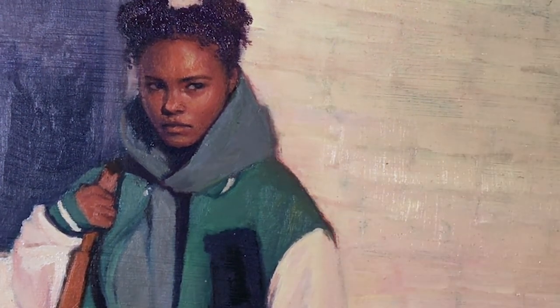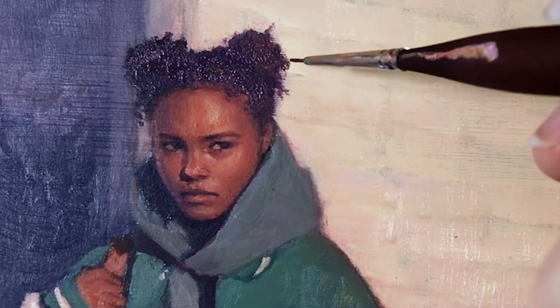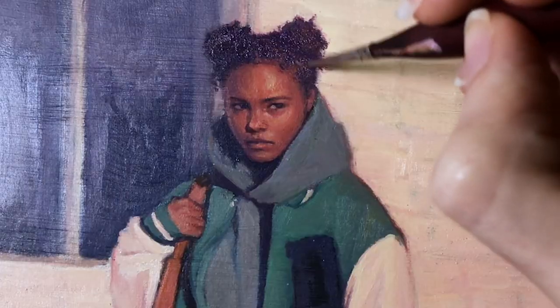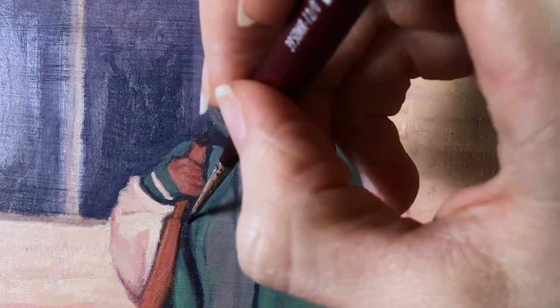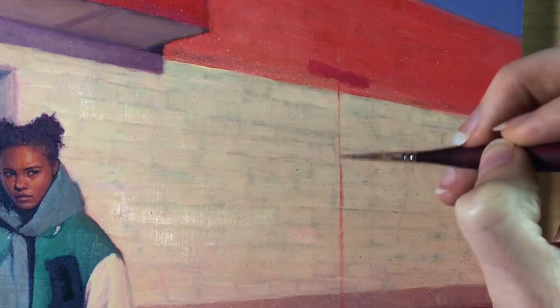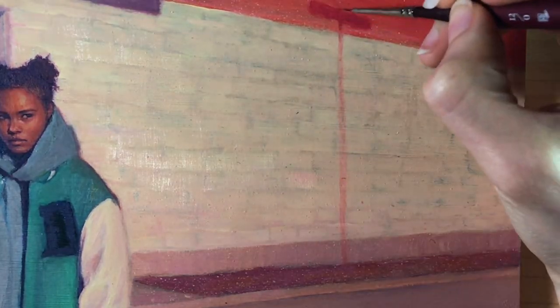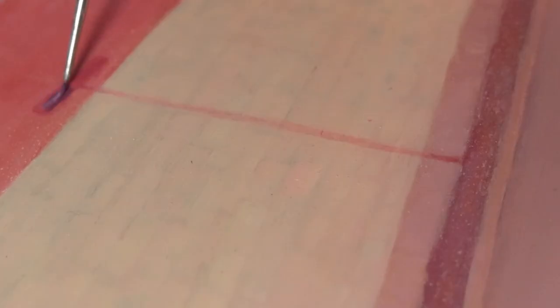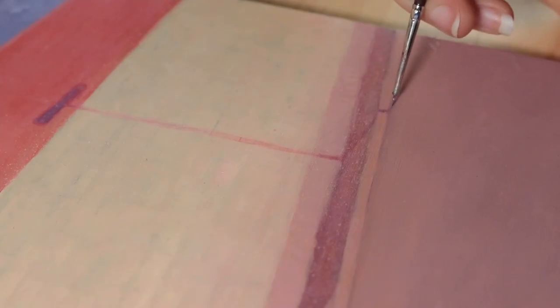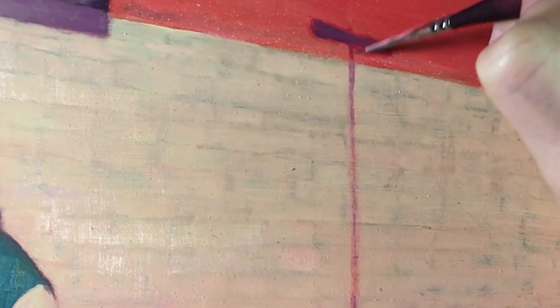I decided to go in with a pink color around the edges of the figure to make it really glow. I'm now adding the shadow of the street lamp — since the cast shadow of the lamp is farther away from the building, it's going to look less defined and lighter than the cast shadow of the figure. I use a piece of paper towel to diffuse those edges and then add the darker parts of the shadow near the middle.